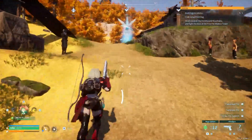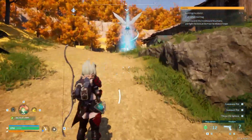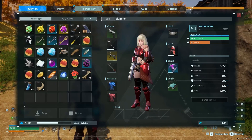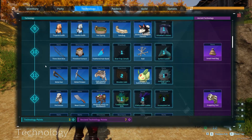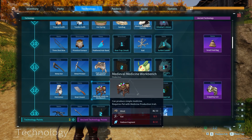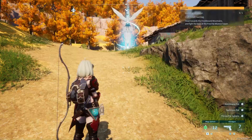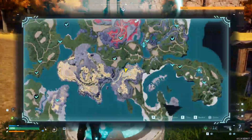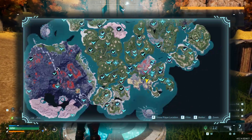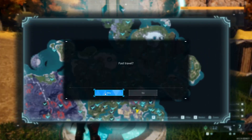Another way to get High Grade Medical Supplies is to craft your own. You need to be at least level 12 in your technology tree, because once you reach level 12 you'll be able to unlock the medieval medicine workbench.